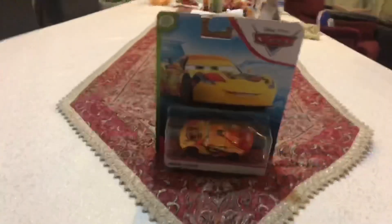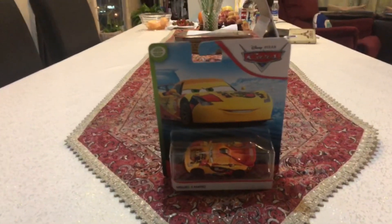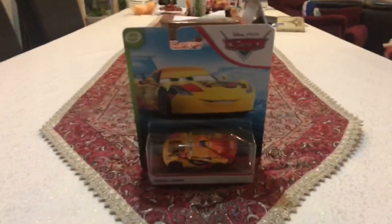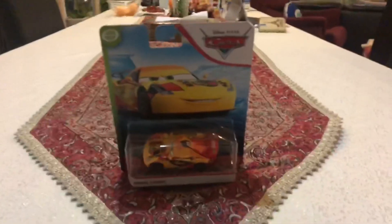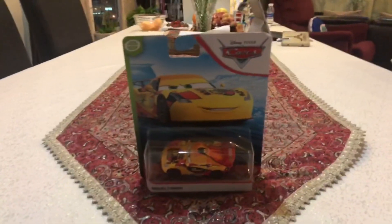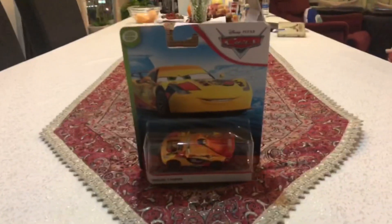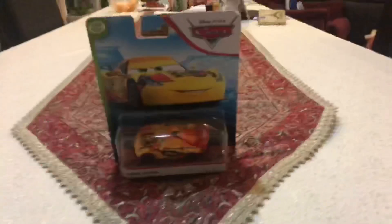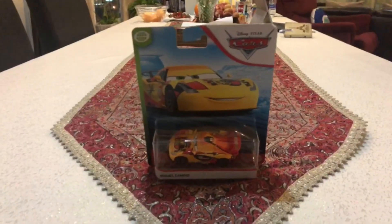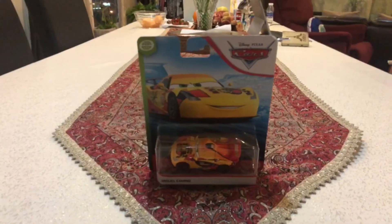Hey dudes, this is Sam from Sam the Bounty Hunter, and today we are going to be opening Disney's Pixar's Cars 2 Diecast. We are going to be opening the World Grand Prix Racers that have been released in the single pack of 2011, 2015, 2016, and 2020 in Blue Desert. Today we are going to be opening the Spanish Racer, which is number 5, and his name is Miguel Camino.